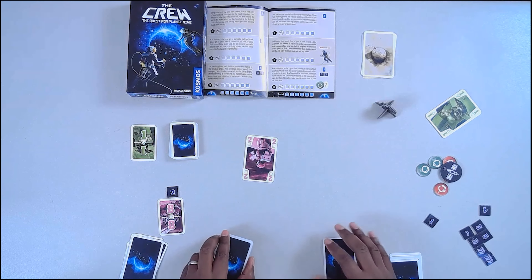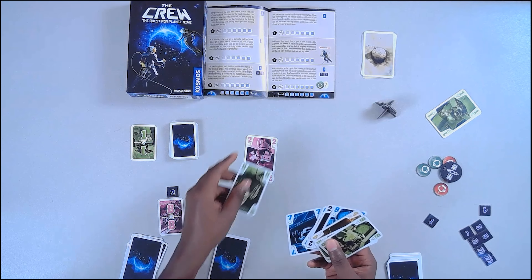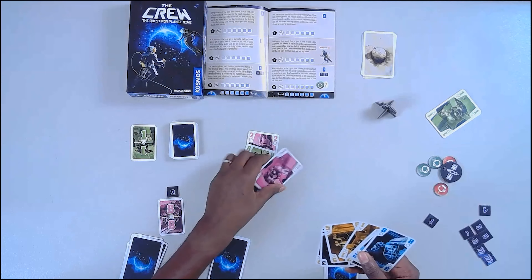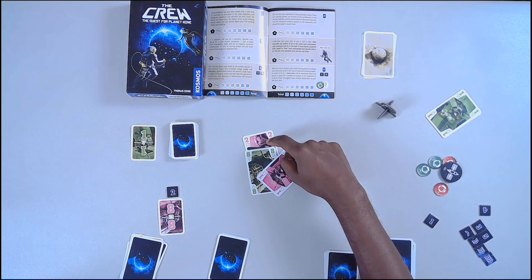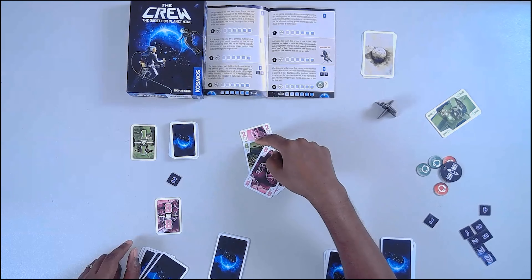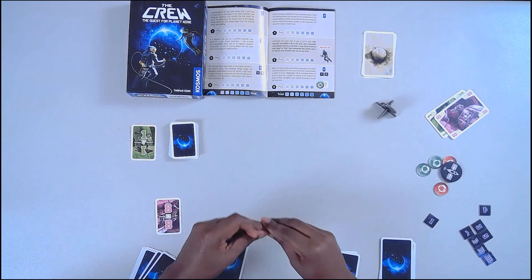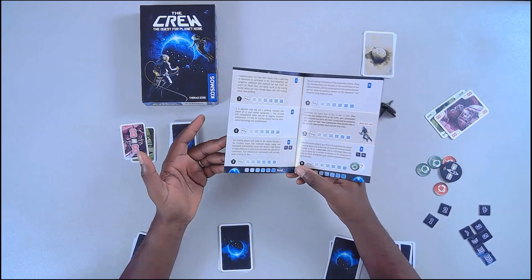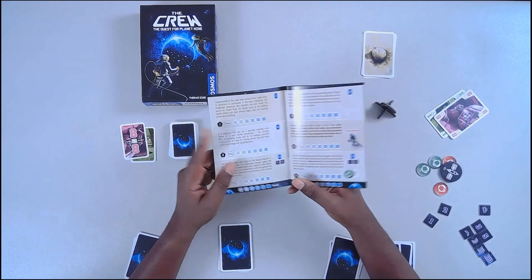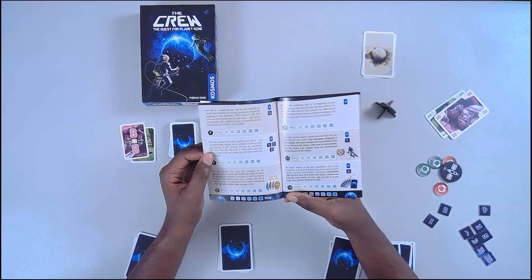Player one plays a pink two since they don't have green available. Another player tosses out the green three. Then player two plays the green one, winning the trick with the green one in it — that mission is complete! Set it to the side. Now the next task is for the player with the pink eight mission to win a trick. They play the pink eight, winning that trick, completing the second mission. Mission successful — move on to mission three.